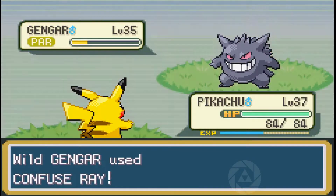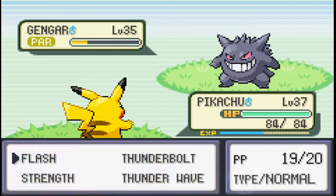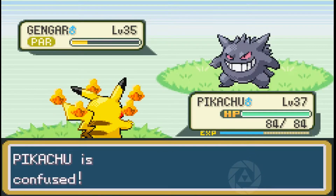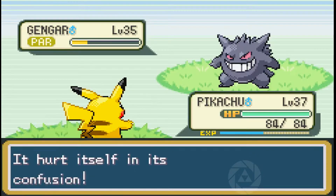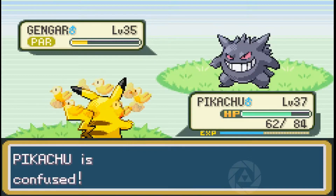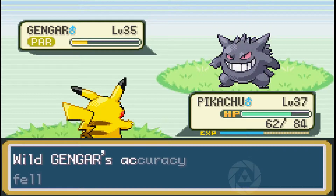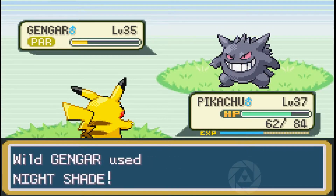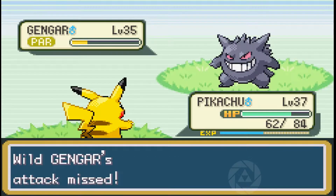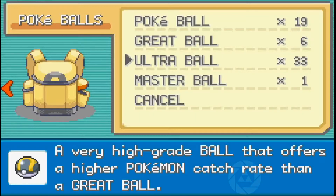I'm trying to catch it with my Pikachu. The Pikachu's level 37, a little bit stronger than the Gengar, but I did that on purpose. I was going to make them level 40, but around 35 or 36 felt less cheap — I didn't want you guys to think I'm just hacking in all these overpowered Pokemon.